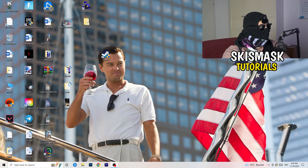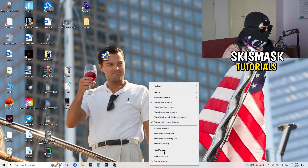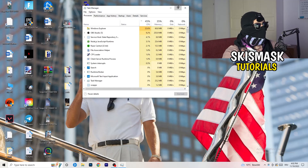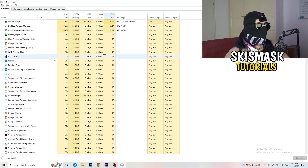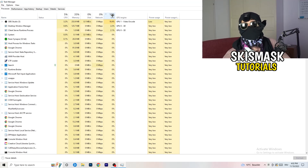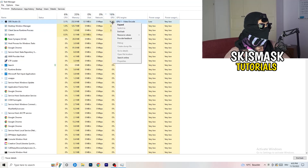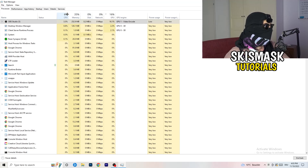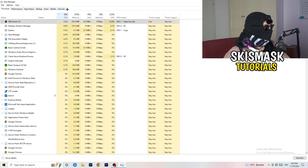Next, navigate to your taskbar, right click it, and open Task Manager. Go to the Processes tab where you can see CPU and GPU usage. Click on the GPU column first and end every task running in the background that is using too much GPU and that you don't need — for example, Razer Synapse or similar apps. Right click the process and click End Task. Once finished with GPU, do the same thing sorted by CPU.